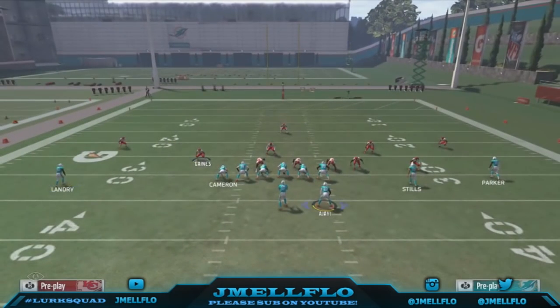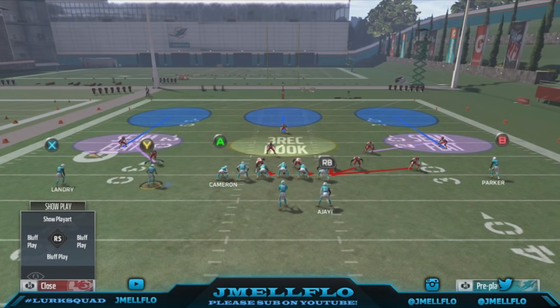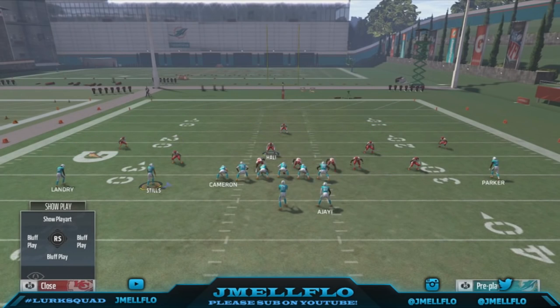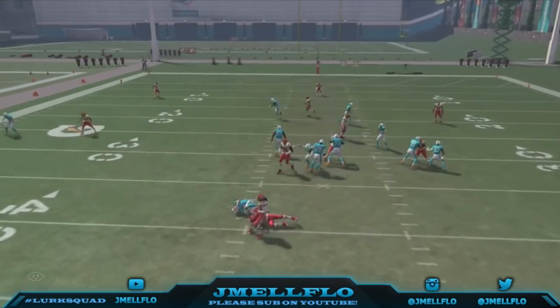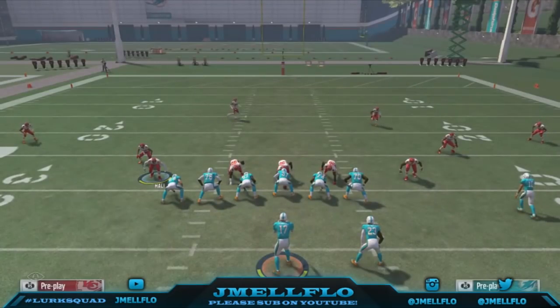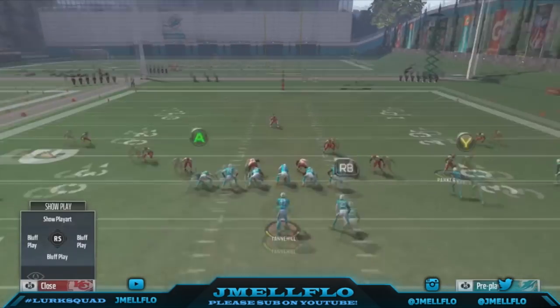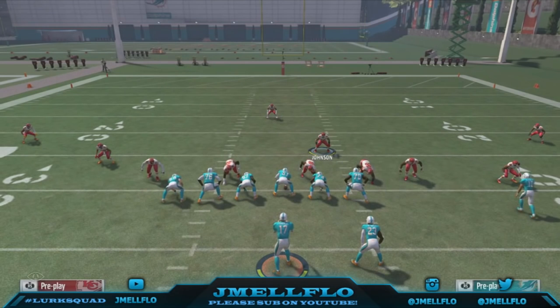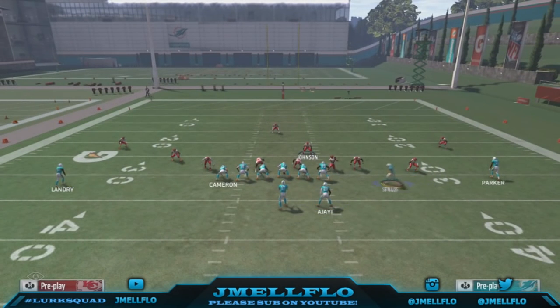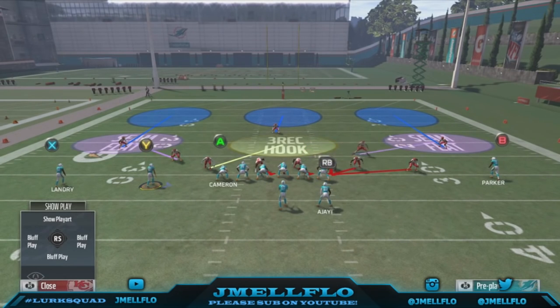If they do motion somebody, when you base the line everyone just stands still and they won't do anything. But if I base align and then motion somebody over, everyone just stands still and no one reacts, and now this guy is stuck in a flat. I've got to move him all the way back out here, then go to this guy and move them all the way up here — and that's ridiculous.